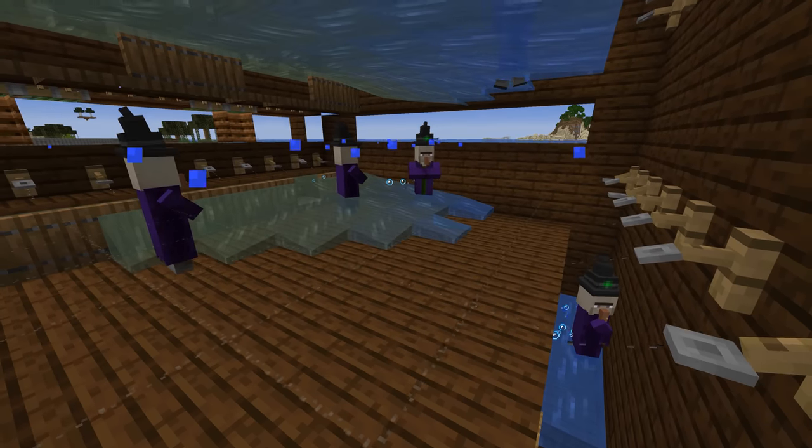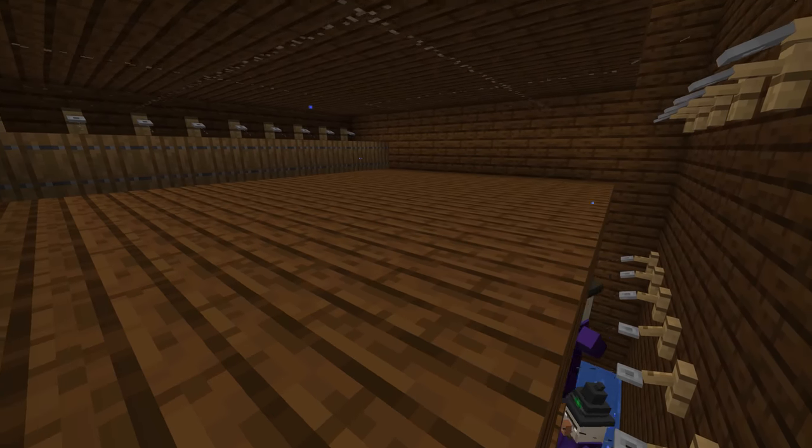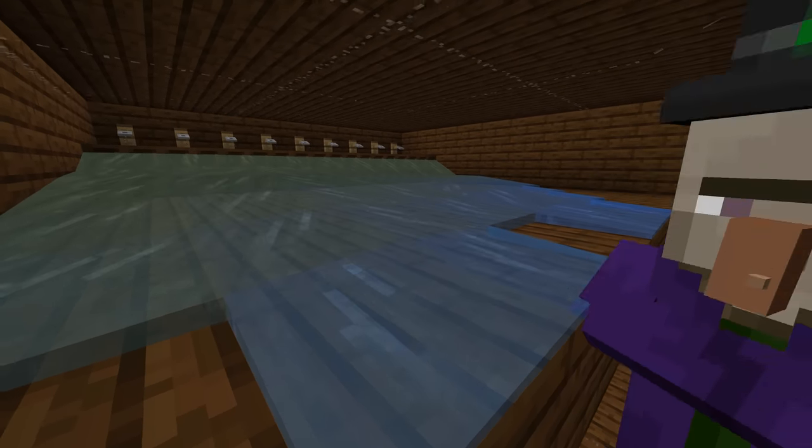Witches are definitely a very potion-related mob inside of Minecraft, and witch farms are no different, giving you access to things like gunpowder, glowstone dust, redstone dust, spider eyes, and all kinds of other useful brewing ingredients like bottles.